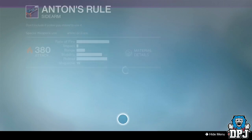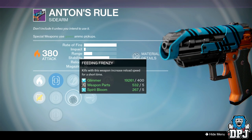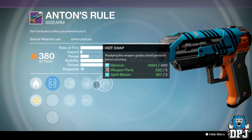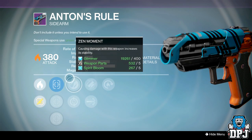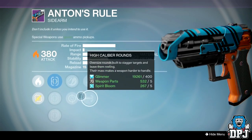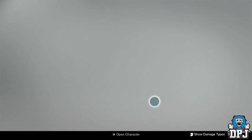Anton's Rule sidearm: perks are Quickdraw, Sure Shot, True Sight, Zen Moment, Feeding Frenzy, High Caliber Rounds, Feedstock, and Hot Swap. Not terrible, though I've never used this sidearm — the one I'm loving at the moment is my Queen's Reef sidearm. Decent roll but definitely not the best.